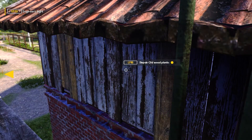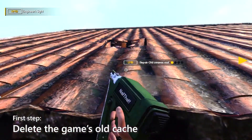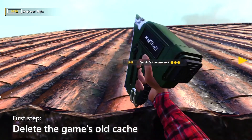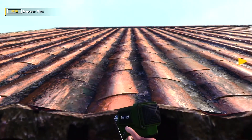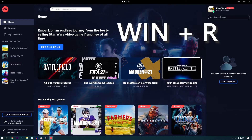Step 1: Delete the old cache of the game. When you first run the game it has already created its cache, so you will need to delete that cache so that it will be replaced with a new one. Here's how you do that: press the Windows and R keys on your keyboard. A small window will pop up at the lower left corner of the screen.